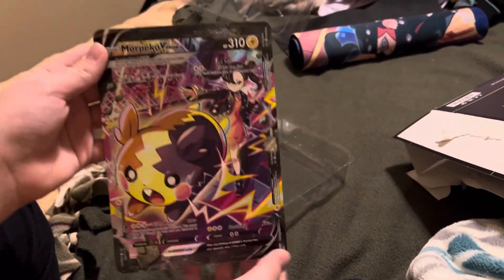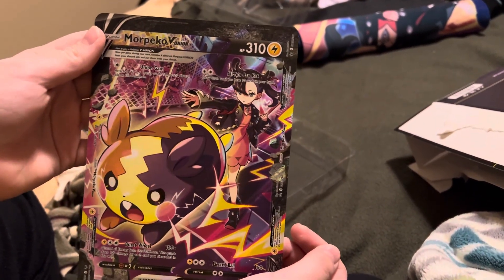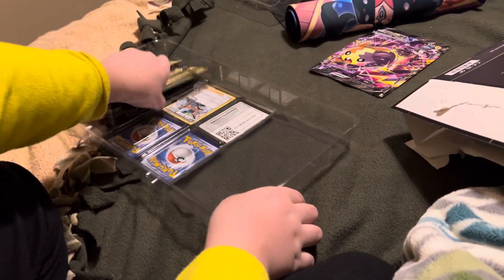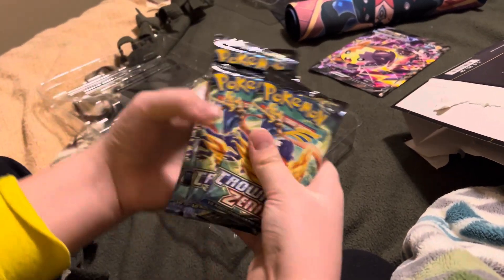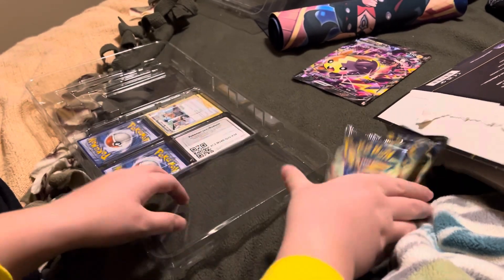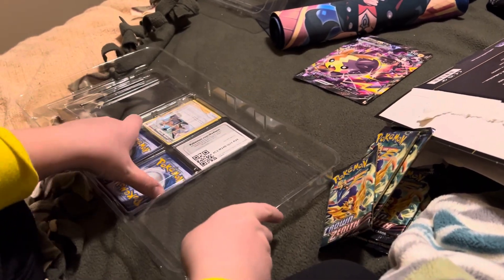We have the Jumbo Morpiko V Union — it's beautiful. Set that to the side. We have the Crown Zenith Packs. We got five of them.